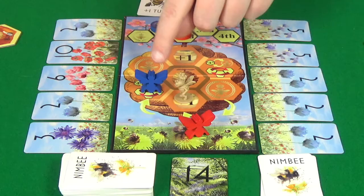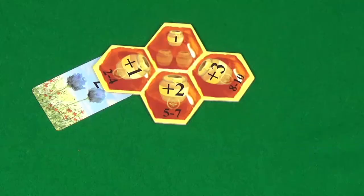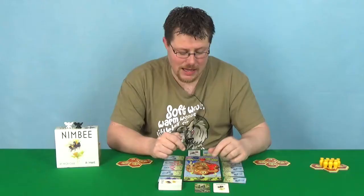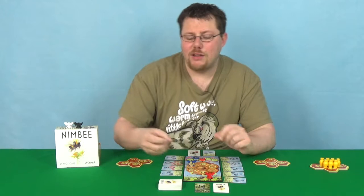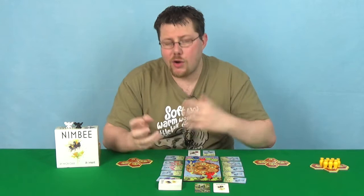After going around the hive and landing on spaces that give you things such as switching up turn order, gaining honey, or gaining cards to act as honey, you'll go to the meadow and take the first card there unless you use honey to bypass cards. It's very much about timing your visit to the meadow in order to get the cards worth the most points.